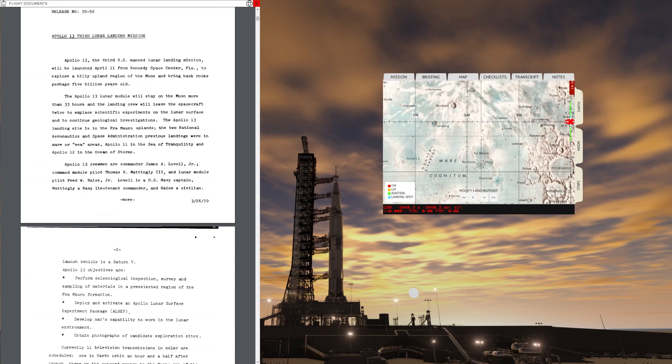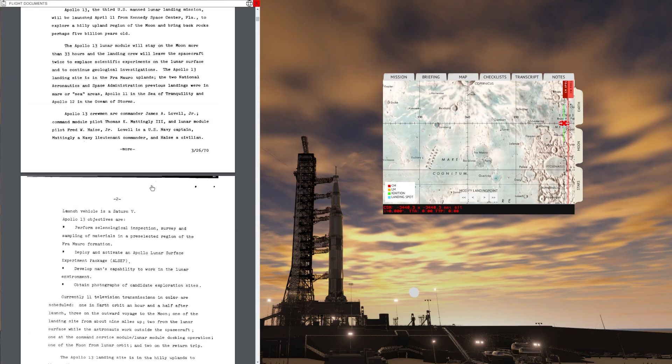The Apollo 13 crewmen are Commander James Lovell, Command Module Pilot Thomas Mattingly, and Lunar Module Pilot Fred Haise. However, a couple of days before the mission was scheduled to launch, Mattingly was exposed to German measles, and the backup Command Module Pilot Jack Swigert had to step in and replace Mattingly. So in the end, the ones who are going to fly up into space on Apollo 13 are Commander Lovell, Command Module Pilot Jack Swigert, and Lunar Module Pilot Fred Haise.